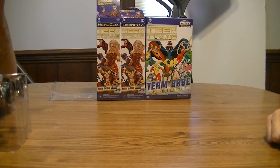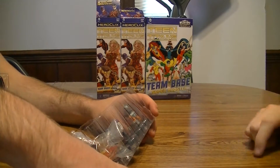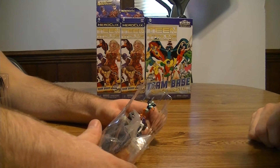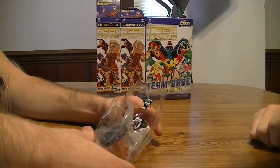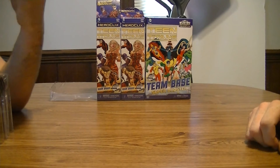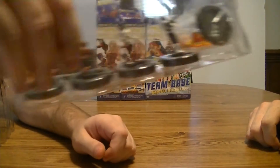Another Flash. Look, another Flash. Wonder if he's common. Ravager — Deathstroke's wife or daughter or something. I think it's different in every incarnation. Ravager, Beast Boy, Grim, Nowhere Soldier and Kid Flash — like the fourth time.